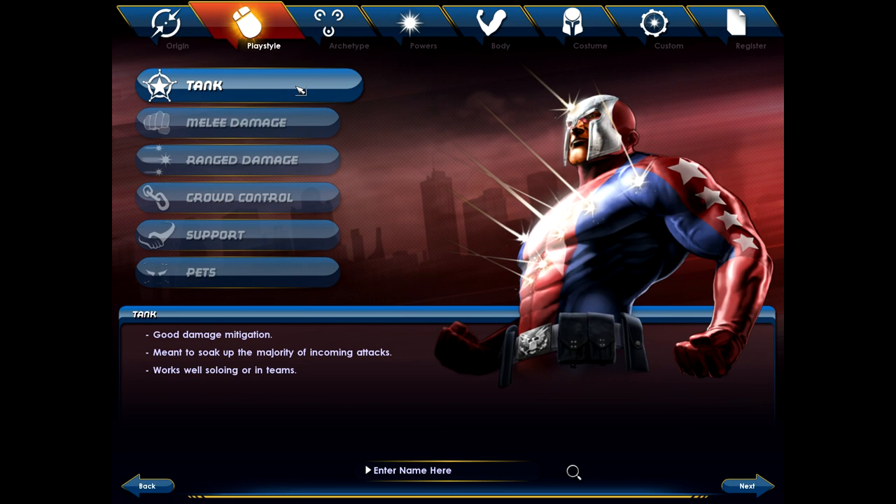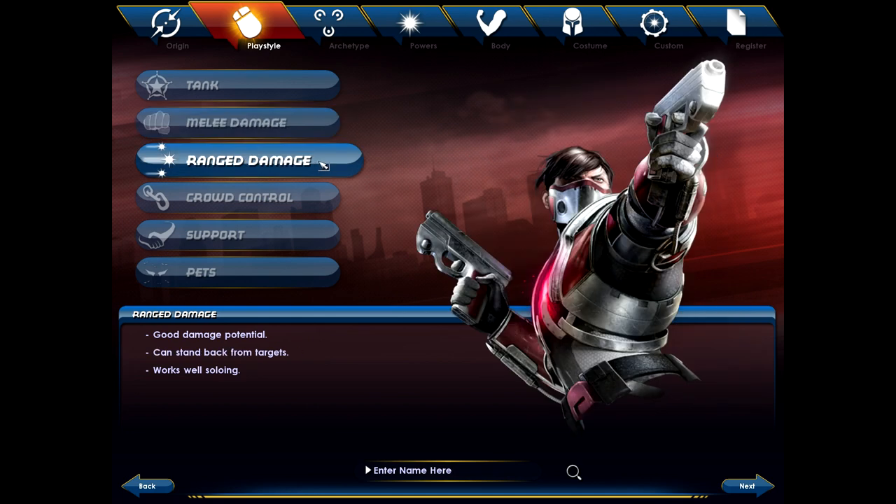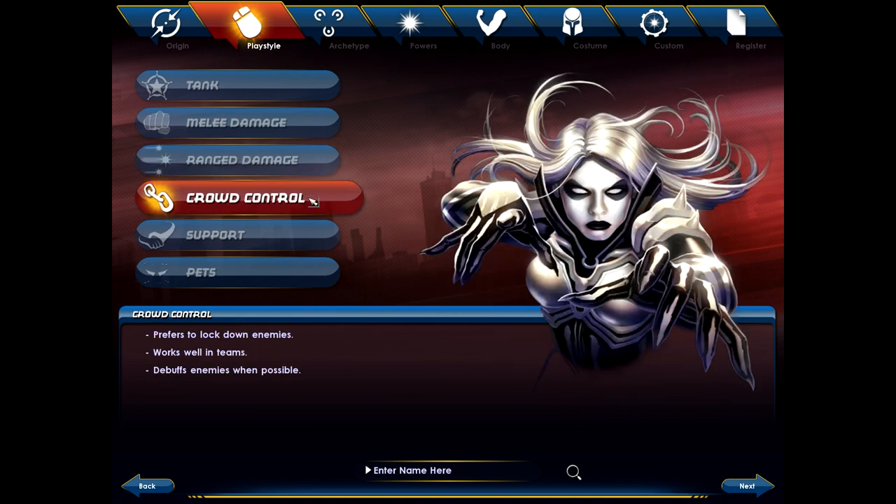It splits up into archetypes. You have the tank — the person that's supposed to have good mitigation, be able to take damage, stand in the front and make sure the enemy doesn't attack their friends. There's melee damage up front, just knocking out the DPS, doing as much damage as humanly possible. And then there's range damage, which is my personal favorite — you stand in the background with some type of ranged weapon, a gun or a blaster of some sort, and just lay down damage on the enemies. There's crowd control, which is very important. This is someone that locks down the enemies, making it so that if you've pulled off more than you can chew, you can take them one at a time and make a large group more manageable. A lot of crowd control characters also get buffs and debuffs, which is very useful.